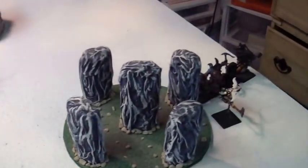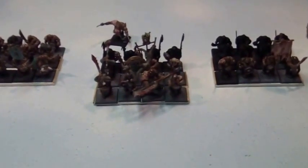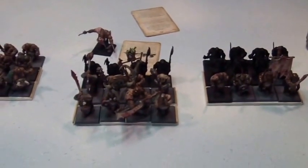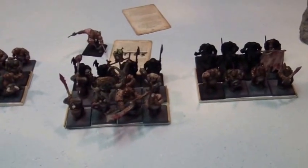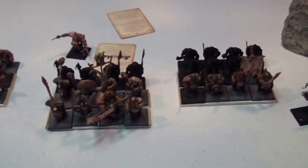Steve won first turn. The scouting Maneaters moved up an inch. Everything else came marching up as fast as possible — the unit with the movement banner moved up a little bit farther. Magic time: Steve got some work done. He chose not to try to dispel the plus one toughness on his main unit because I was going to try to dispel the four-up regen. He six-diced it, got double six, got the regen — each wizard took a wound but they both have regen so he saved both. No shooting in his army, and it's off to Rubicon's turn one.